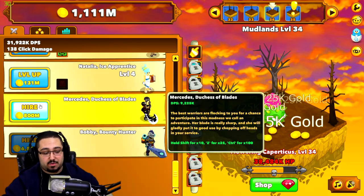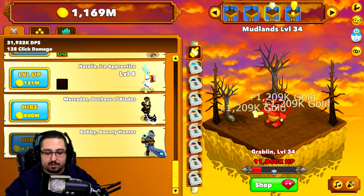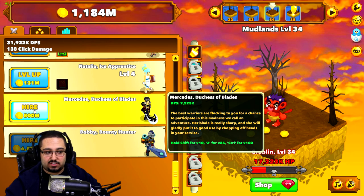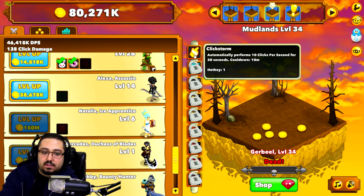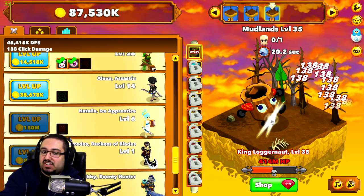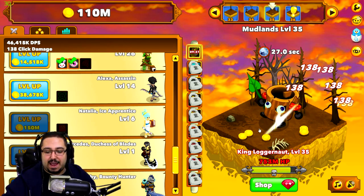Alright, we've been saving for quite a bit — we're able to get Mercedes, Duchess of Blades, and she's gonna help us get to where I want to be. I was gonna go for Bobby the Bounty Hunter, but as catchy as his name is, I'd be waiting far too long. So we're going with the Duchess. That gets us to 41 million DPS. Ultimate fat 3 — start by clicking the click storm and go. Ultimate fat baby, let's go! We totally got this! See you later mudlands! That's right, you're going down this time to the ultimate fat. Right in the nuts! Ultimate fat complete!